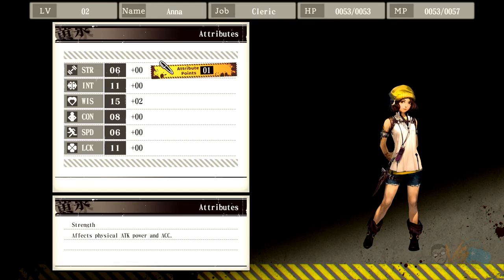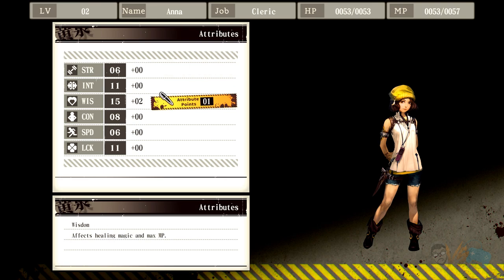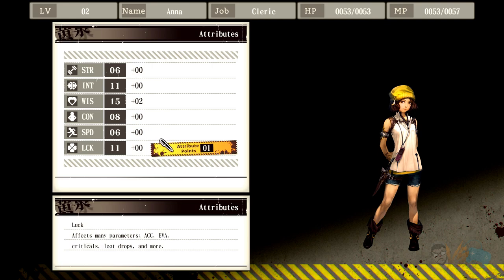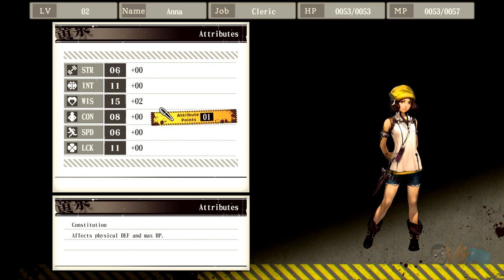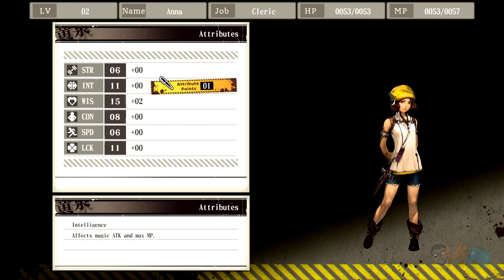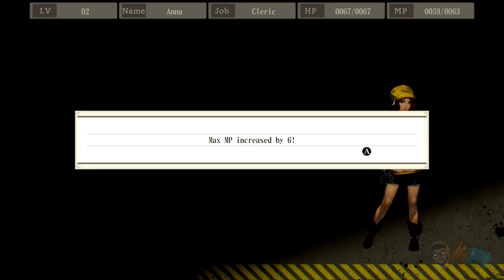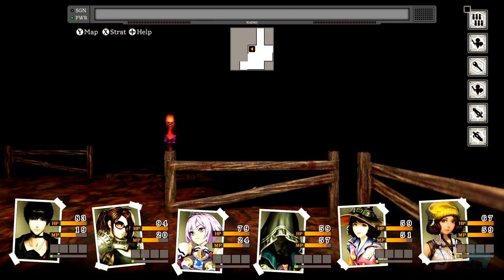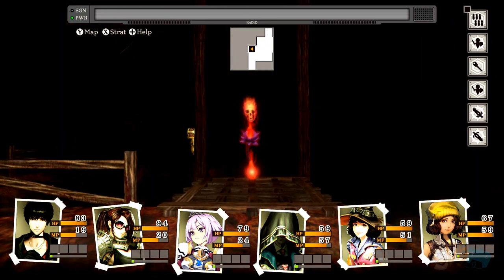Another level up — gonna keep going on wisdom. Her speed is pretty low. Wait, we have base evasion — that's really good. Both of these are really good base evasion. I want to get wisdom to at least 20 before doing anything else, because I think max HP and max MP are not retroactive — I need the stats early to scale, I'm assuming.